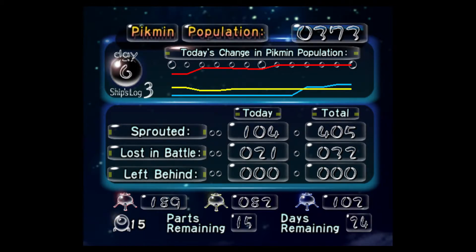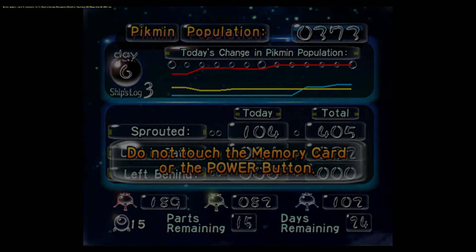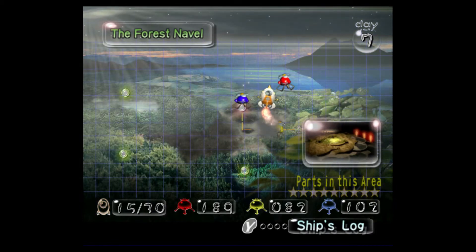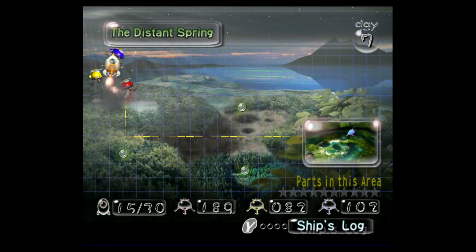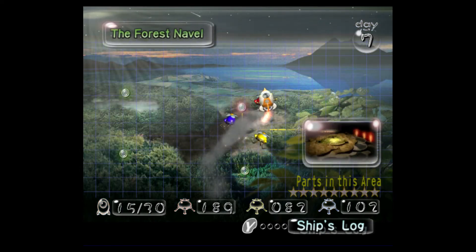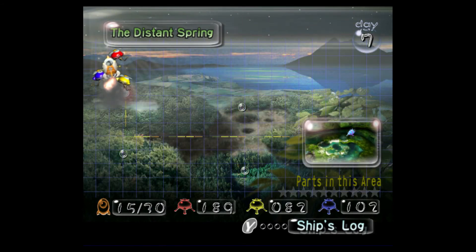Yeah, we lost twenty-one Pikmin today overall. Thirty-two total, but we sprouted 405. Fifteen parts, twenty-four days. Not my best run, but gotta take the bad with the good. Right there — the forest naval is now complete. All the stars are lit up. We don't have to go back here ever again. And over here, there's the distant spring — we've got ten parts to collect there. We've still got two here and one there as well. Well, I guess we'll figure out where we'll go on the next episode of Let's Play Pikmin. See ya later, pretty squad. Have a good day.